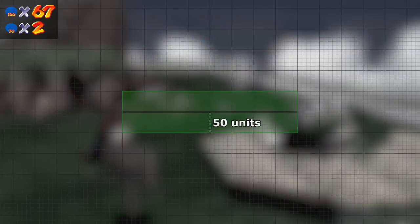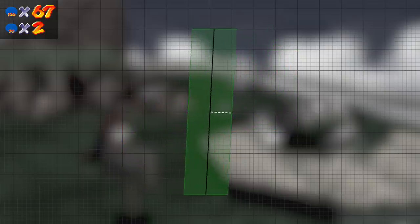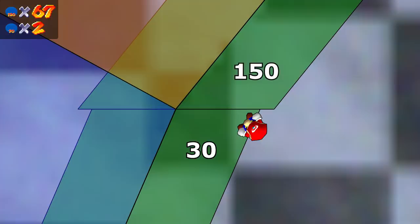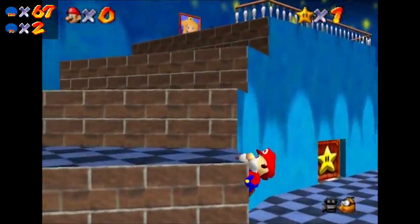Wall hitboxes are 50 units wide perpendicularly to the wall, but at the edge of the wall, they don't necessarily extend perpendicularly — they actually extend along the closest axis, either X or Z. So if a wall isn't aligned exactly along one of the axes, its hitbox will have a slanted shape along its edges. In this corner, both walls extend along the X axis. When Mario is in this zone, he's in the low wall hitbox but not the high one. So the game detects a wall 30 units above Mario but not 150 above him — therefore the floor check is triggered. Because Mario is colliding with the low wall, the game uses the line perpendicular to that wall to check for a floor, and because of the lower wall's orientation, the perpendicular line is angled towards the higher floor, so Mario grabs the higher ledge.